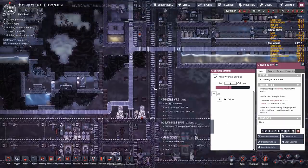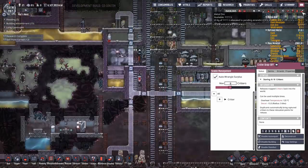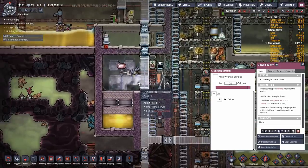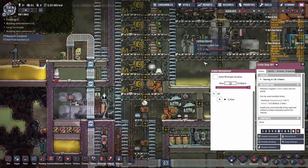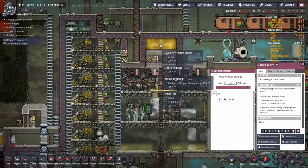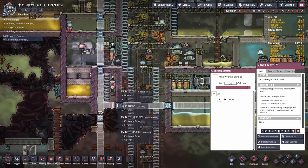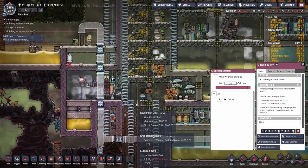If all four ranches are full, excess critters get brought up to a lower-priority critter drop-off and dumped into this area — which is quite chilly. This is actually part of their icebox power brick. They're using petroleum in these pipes and they're freezing the entire power block down to well below what I was doing.